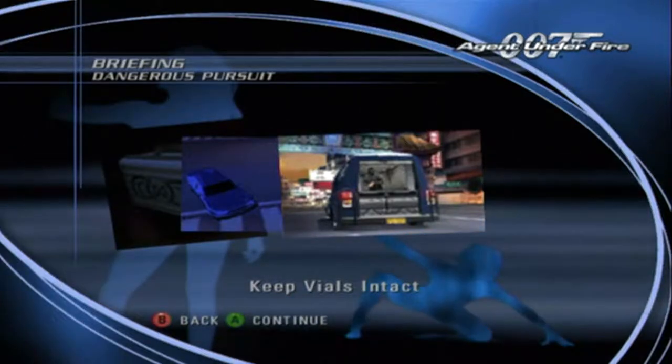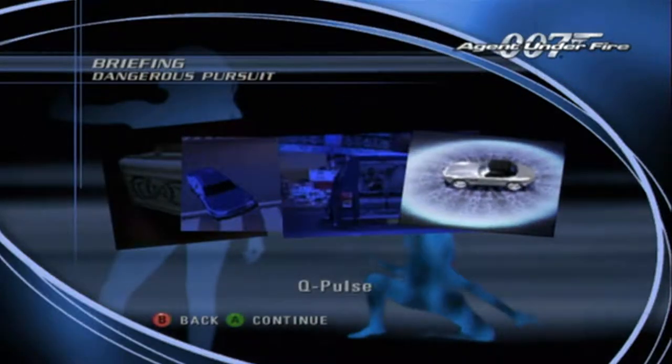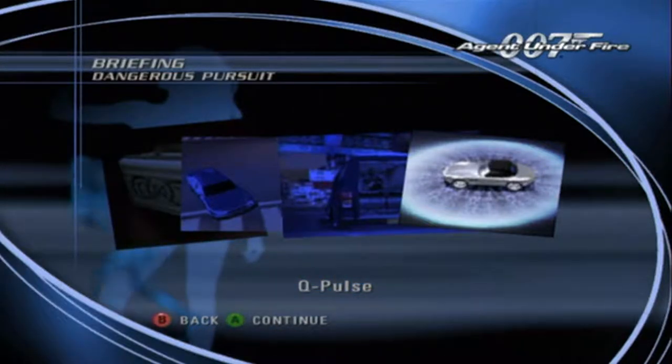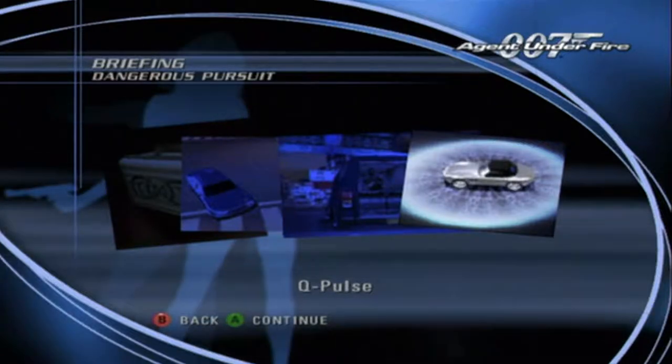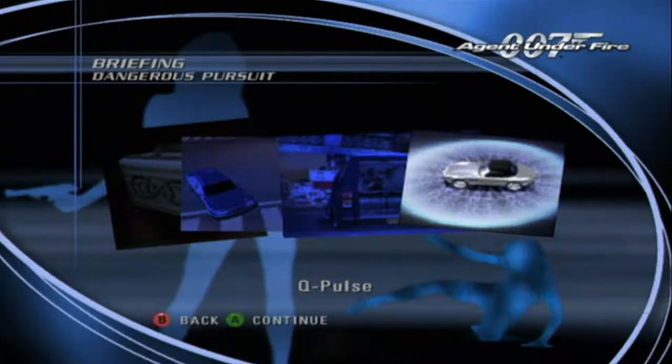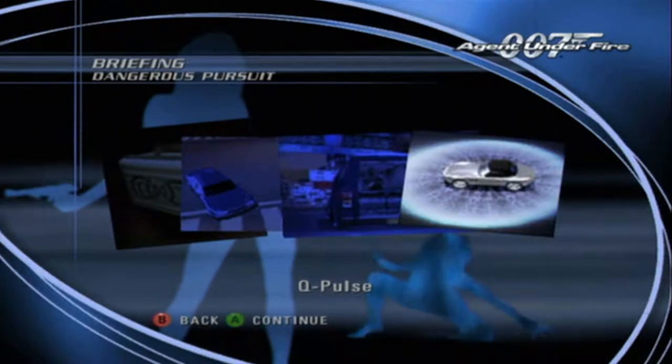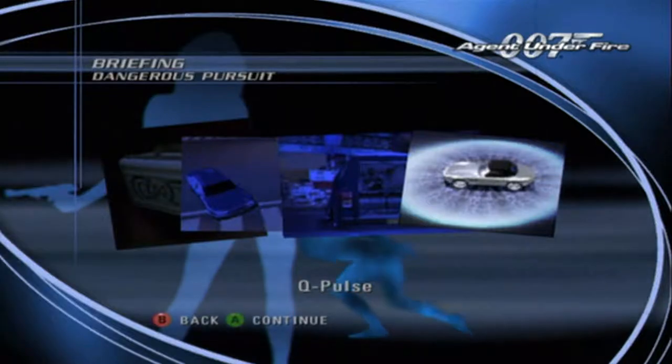Use caution, however. We need those vials intact. 007, I've airdropped some Q-Lab equipment into your area. They will appear as blips on your radar. The Q-Pulse is particularly effective in disabling vehicles without damaging their contents. You'll need to get within a few meters of your target and allow adequate charge-up time to ensure success.